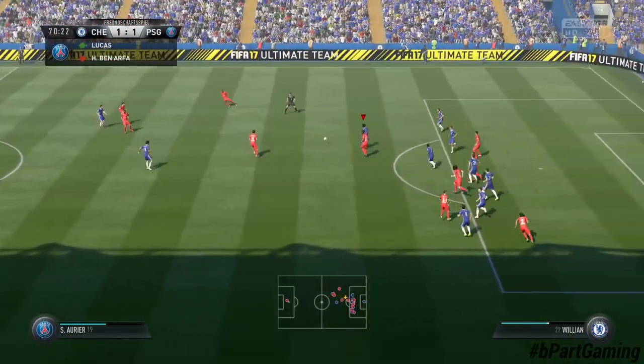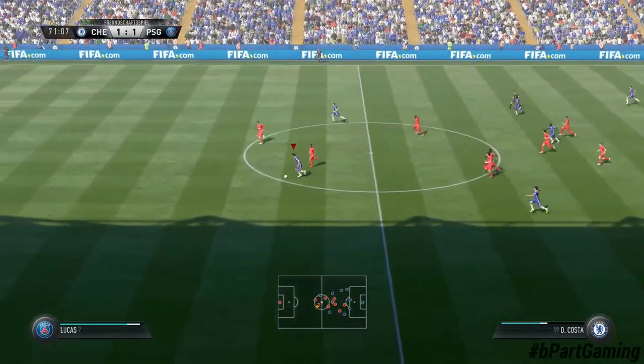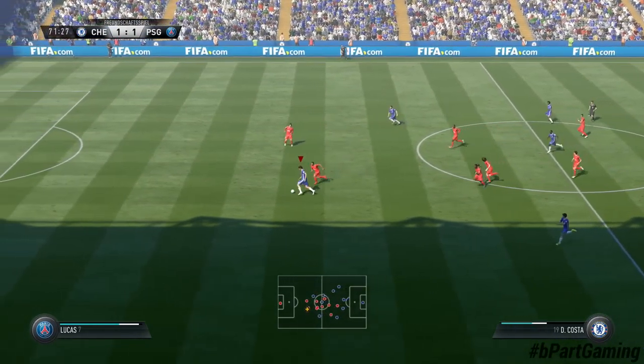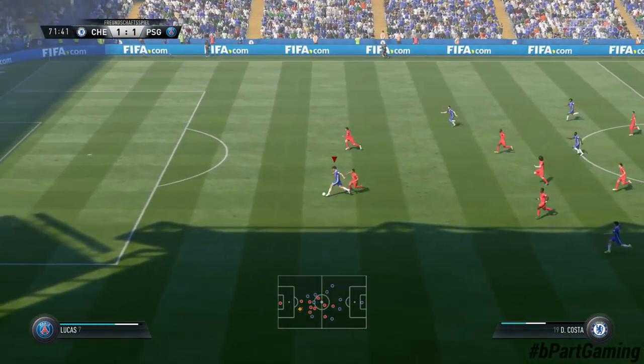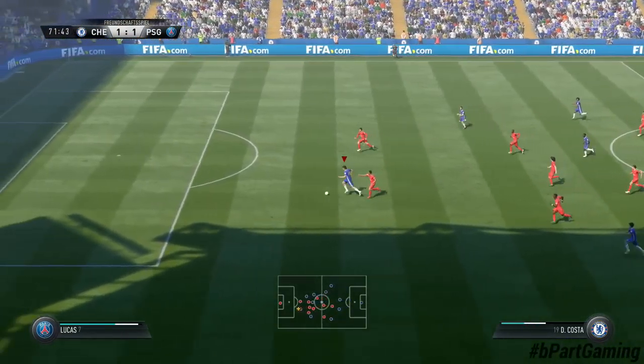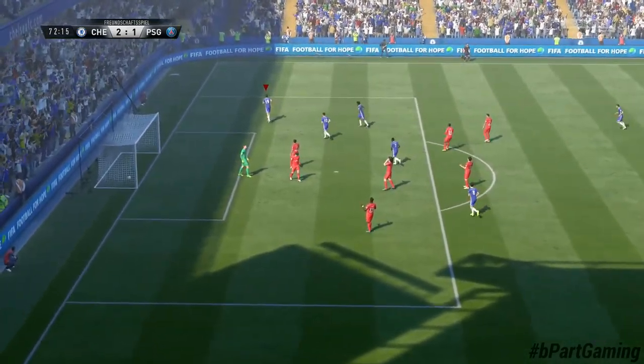Pressing the L2 or LT button doesn't always result in a full stop of your player. When you're in a running duel, you can use the L2 or LT button to push the opponent player away and then continue running. In this case, just a quick tap of the shielding button. Lucas might be faster than Kosta, but Kosta is stronger. This was already one of the most efficient ways to use the Protect the Ball feature in the last years.